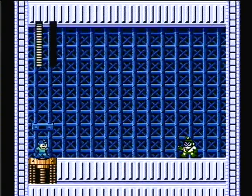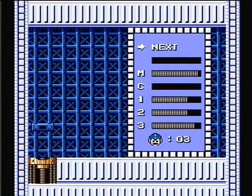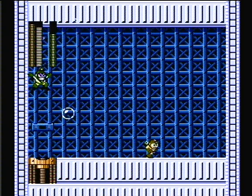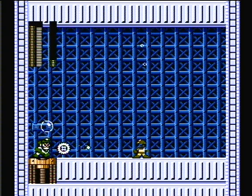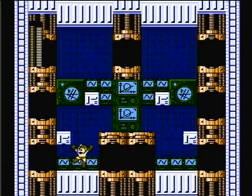And finally, the last Robot Master is Bubble Man. Let's equip the Metal Blades and then shoot him in the face. Now that we've got that out of the way, we can finally confront Wily.